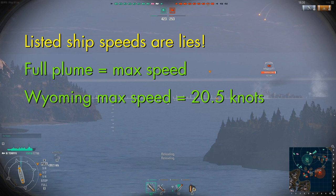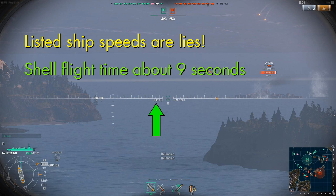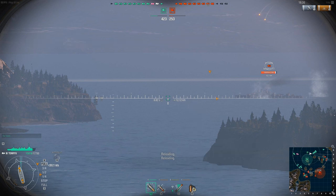Why do I say this? The Wyoming is a little over 171 meters long, and it's about 10 ticks long in our crosshair view here. Which means, at this distance, one tick on the crosshair must be about 17 meters. One knot is a little more than half a meter per second, so my shells are going to take 8.88 seconds to reach the target. But in that time, at 20.5 knots, the Wyoming will have traveled a little more than 90 meters — about five and a half tick marks. So the bow of the ship is still going to be 100 meters away from where my shell lands, and there's no way these shells can hit, right?